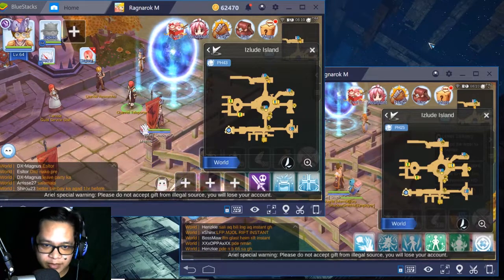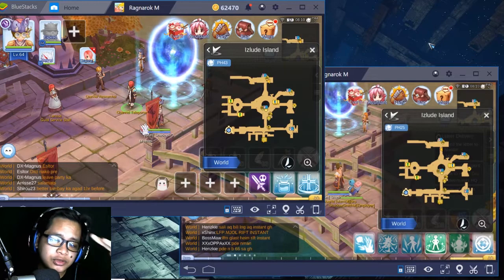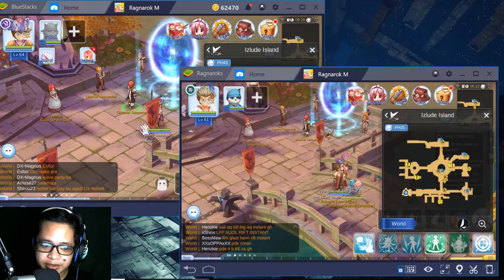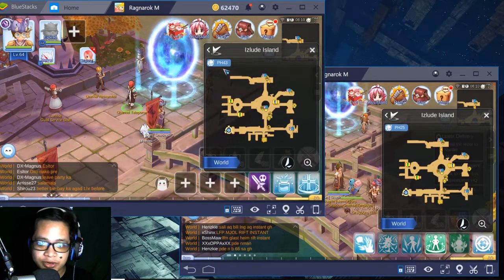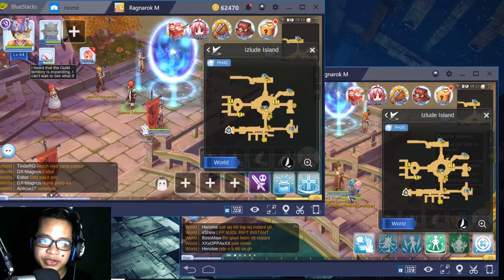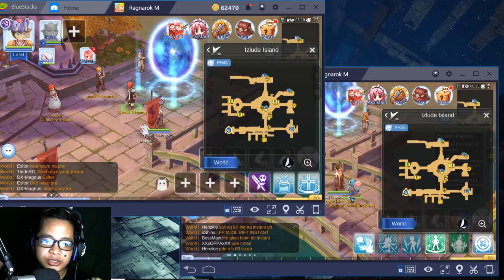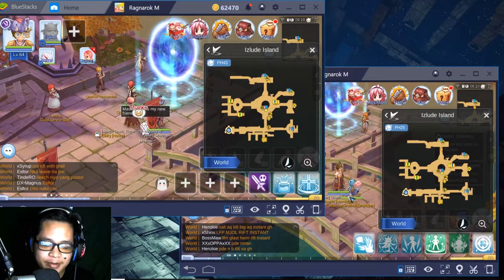What's going on Gamer Bros, this is Gamer Tabe and today we're going to play a Ragnarok mobile version. Today we're going to meet up my both characters here, but the problem is they're on different channels. My other character is on channel PH43 and the other one is on PH25. I'm using BlueStack to emulate the game so I can do gaming without using a mobile, so my mobile won't get destroyed from battery drain.